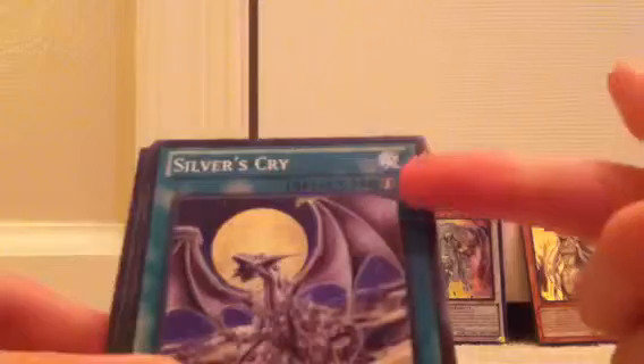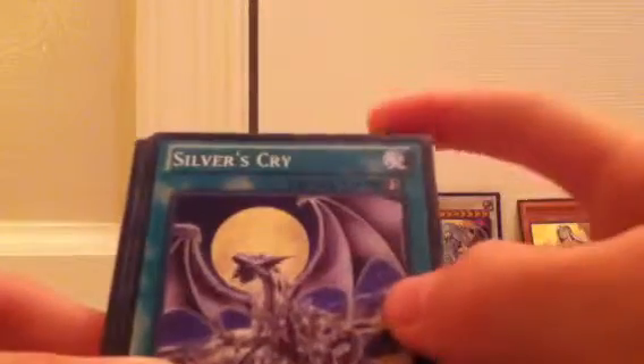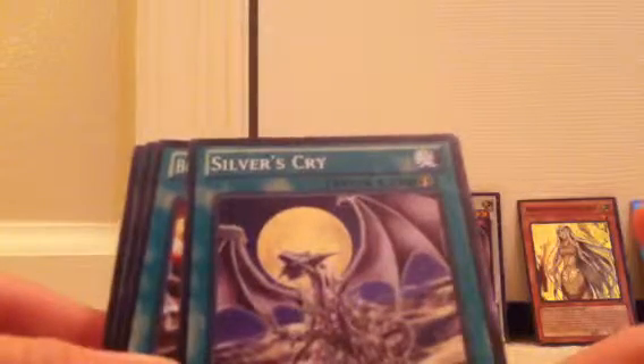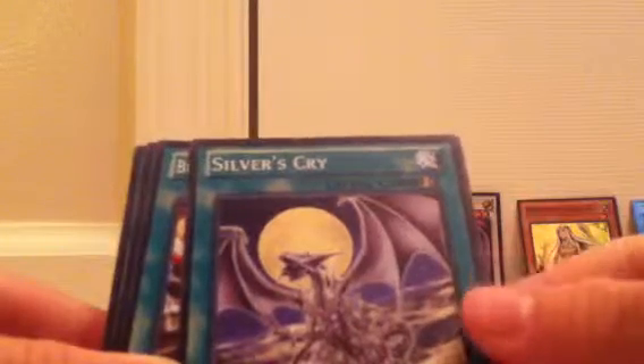Silver's Cry — that cool new spell card. It's a quick spell so you can use it on either your turn or your opponent's turn. Like, you can use it when they're attacking you directly — you can use this sort of as a trap — special summoning a Dragon-type monster from your graveyard. You can inflict damage to them too.